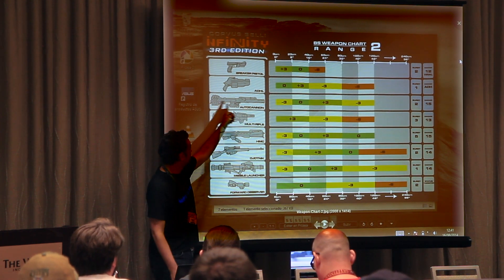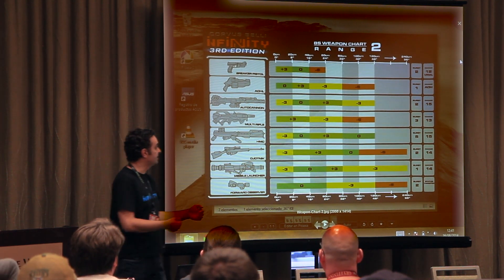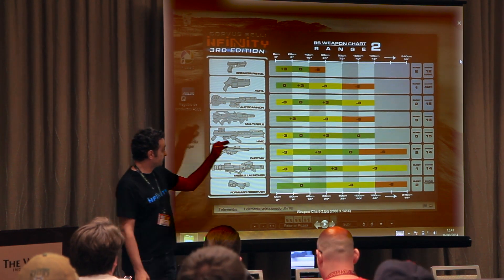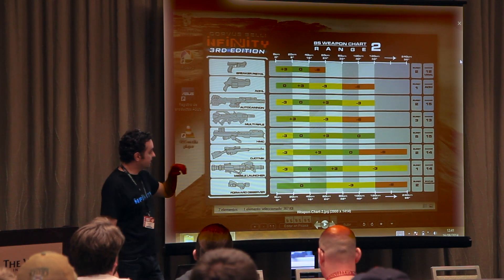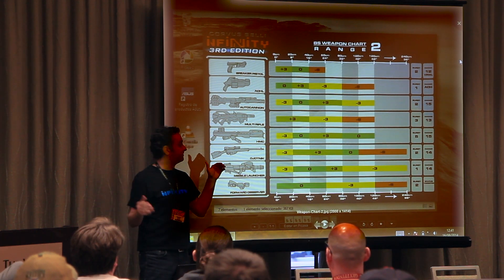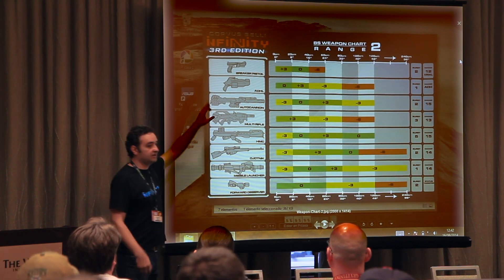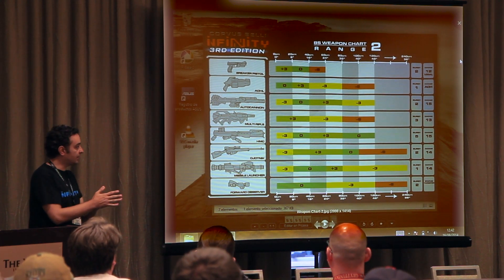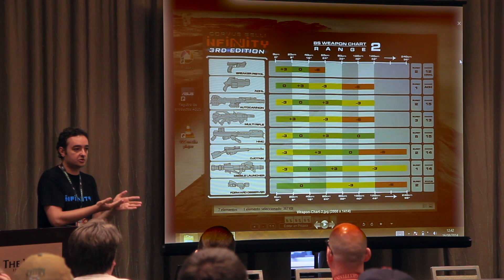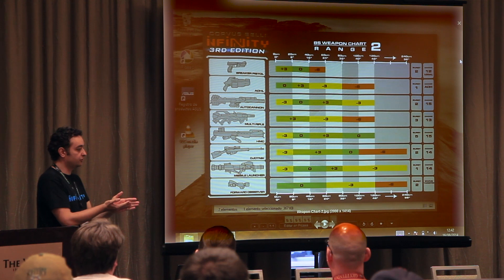This one is the Kurga autocannon: minus 3 in short range, 0 in medium range, plus 3 between 16 and 32 inches, minus 3 between 32 and 48 inches — burst 2, damage 15. Multi-rifle, like the combi rifle: minus 3, minus 6, burst 3, damage 13, but multi-rifle has different ammunition. We'll have different slots in the weapon chart for how multi ammunition works, so it will be less confusing.